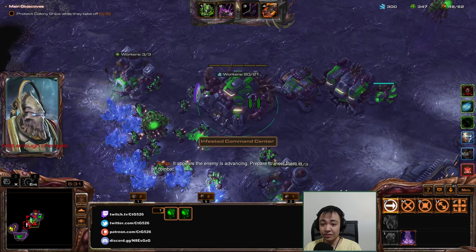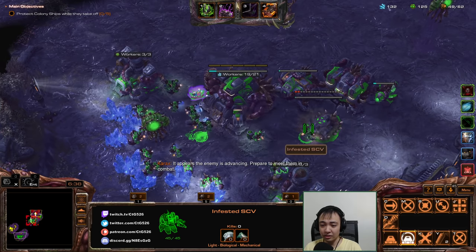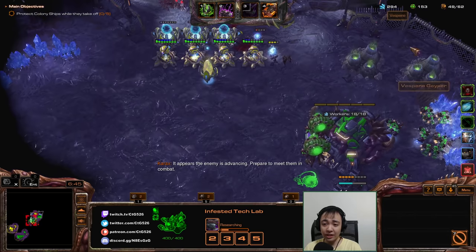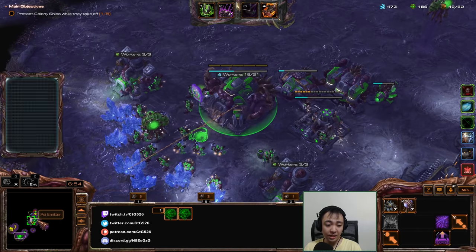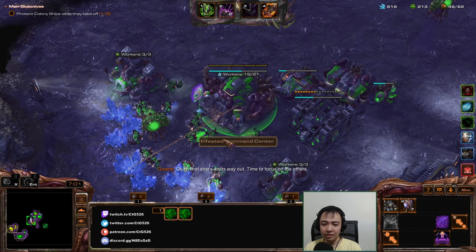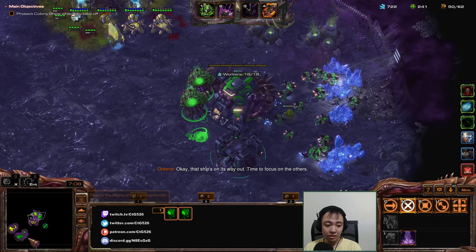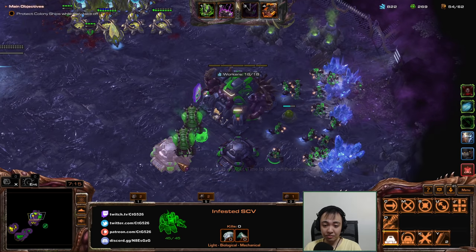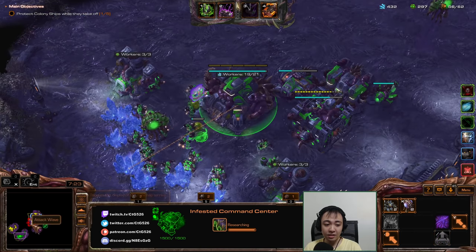The enemy is advancing — let's prepare to meet them in combat. I'll start the factory. Yeah, my ally is doing all the work so far. That's the thing with Stukov — he kind of ramps up slowly. I can just use this to distract the enemy. We're kind of waiting on our economy to come online. Once it does though, it's gonna be really great — we'll flood the enemy with so many infested that they won't be able to keep up.